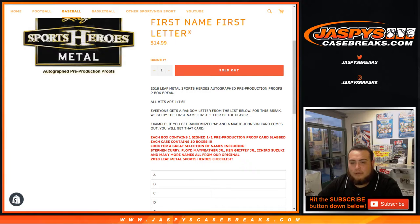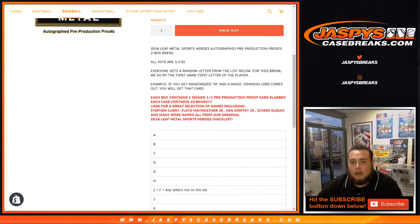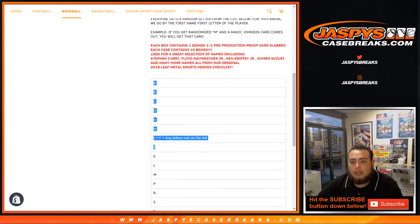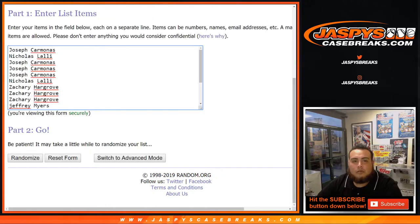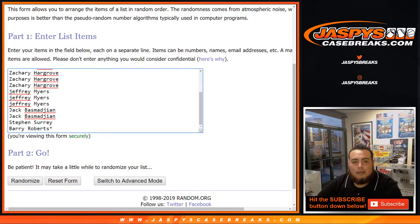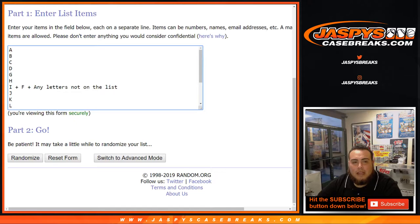So for example, if you randomize M and Magic Johnson cards come out, you will get that card. We got letters right here from A down to W, and then I, F, our combo, plus any other letter not on this list — put in a dice roll. The list of customers goes from Joseph all the way down to Barry last spot Mojo, and then A all the way down to W.